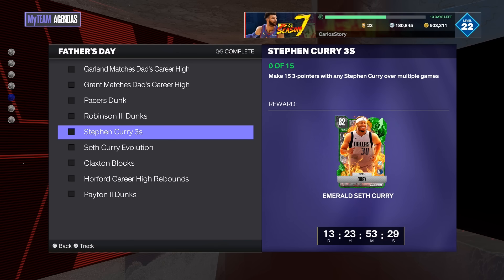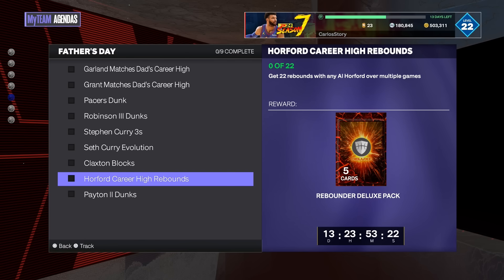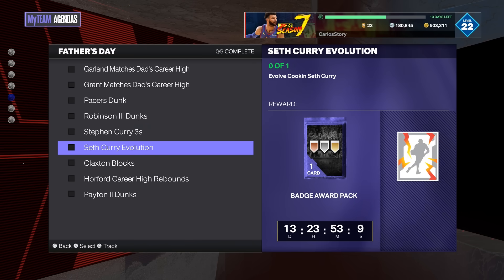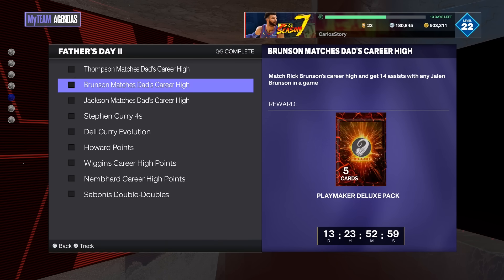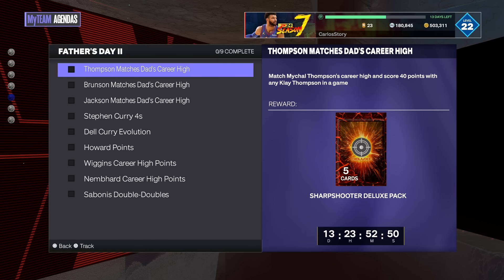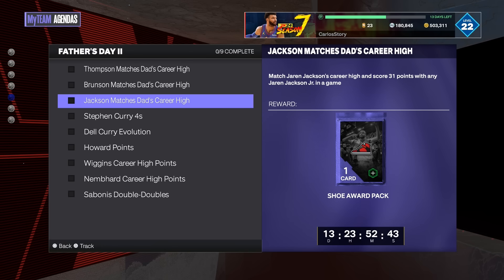Make 53 points with any Seth Curry over multiple games, get five blocks with Claxton, 22 rebounds with Horford, 30 dunks with Gary Payton II. Completing these agendas gets you Glenn Robinson and Seth Curry for free as dark matters, plus the free dark matter Rick Barry. You also get Howard for free and Del Curry for free — that's two extra dark matters just from doing the agendas.